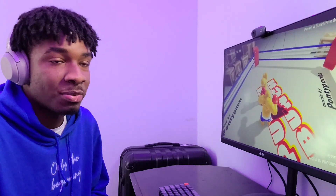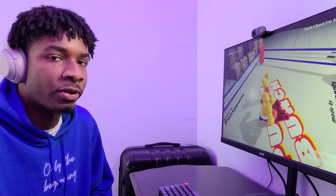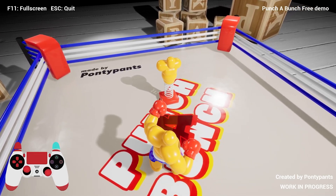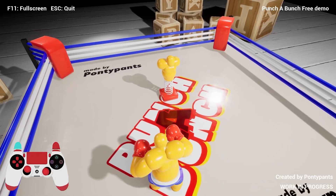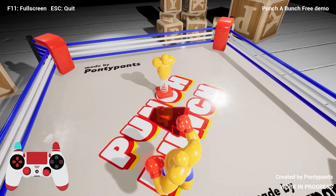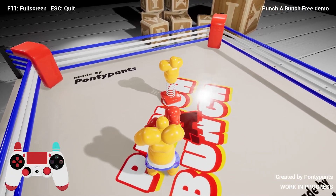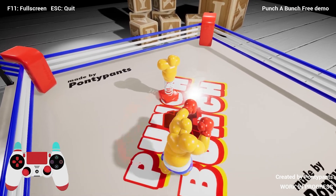Let's talk about some bugs. Trust me there aren't many, however there are a few that I'd probably point out. For starters, whenever you charge your right fist punch you have these little particle effect lines that get dragged towards your fist. However, whenever you charge even with your left fist those same particles still go to the right fist. And what's even weirder is that even after charging up the punch you can block with the right fist and you'll still get the same particle effects.